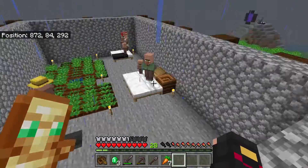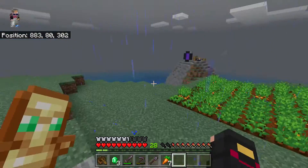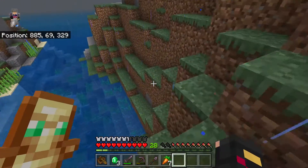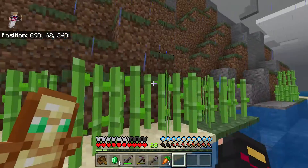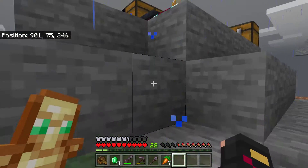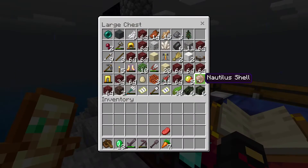Boys and girls, ladies and gentlemen — they said it couldn't be done. Starting from one villager, having to go get another villager, and having no carrots to breed them with, and then starting from one carrot and working our way up slowly. If you're wondering how I got a carrot, I literally had to go find a zombie, kill it, and then it dropped a carrot. Not every zombie is guaranteed to drop carrots either.